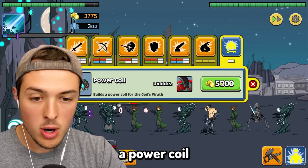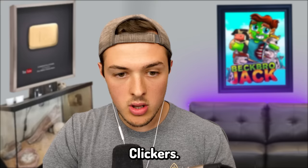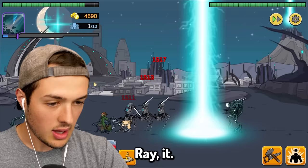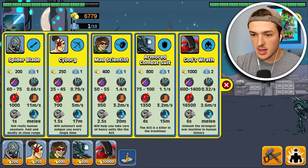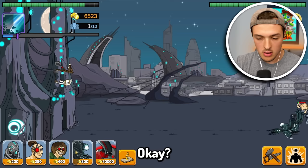How much does it cost to get the main thing? The power coil — it builds a power coil for God's wrath. It's only $5,000. I almost have it. Yes, we got it — it cost $10,000. We're going to have to start saving up our money. Cluckers, we need you now more than ever. We're going to have to delete them with our death ray. It worked out amazingly. God's wrath does 600 to 1,400 damage. Unleash the strongest war machine in human history. We're going to lure them all back here so that Cluckers can give them absolute mayhem.